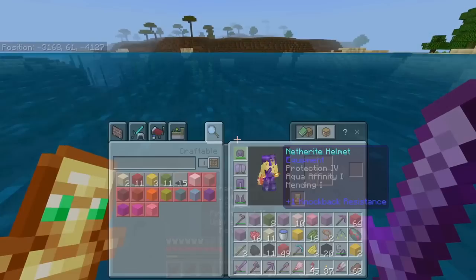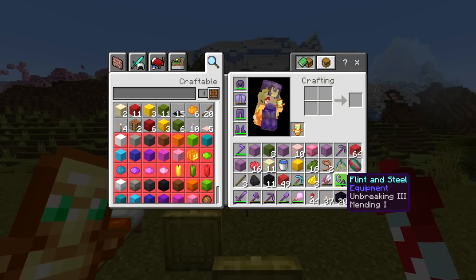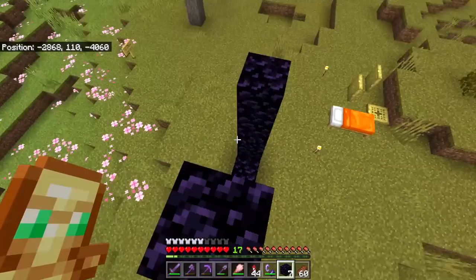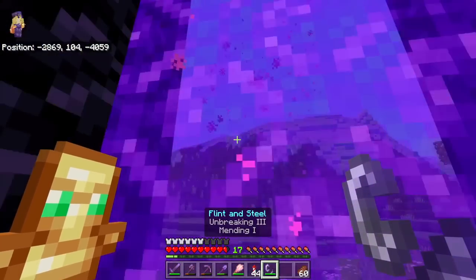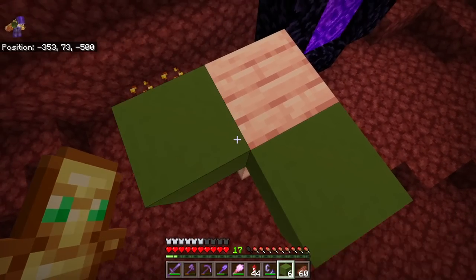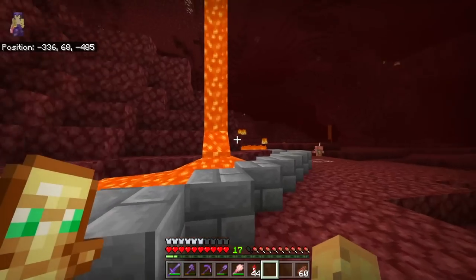Let's head back home and hope that the other one hasn't died while I've been gone. This destroyed cherry grove was actually a really cool project, so I'm going to make sure I can come back here whenever I need to by lighting a portal right over here. I'll build a cherry tree to help future me understand that this is a cherry grove biome on the other side. This is absolutely perfect, and now future me will know exactly where I'm heading.